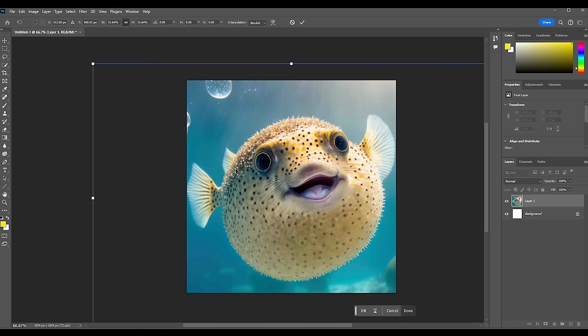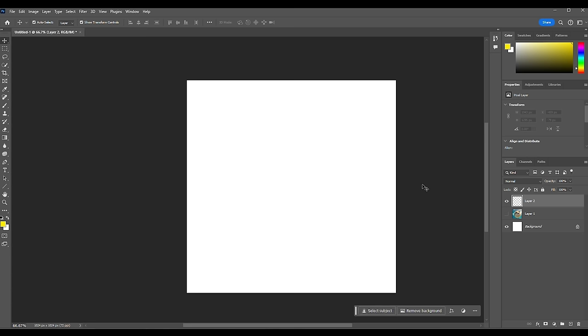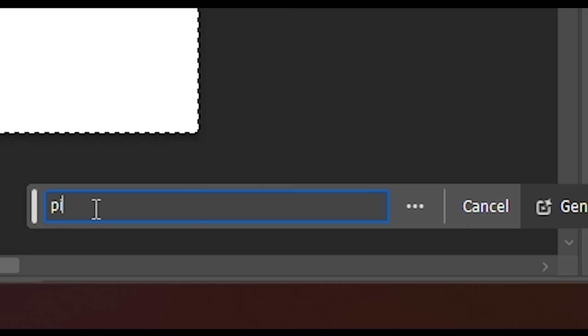Good framing — I think it's perfect right here. He's so happy. Let's do a new layer, select everything, and do AI Generative Fill: Pufferfish. We've got to do the classic. Let's see what it comes up with.